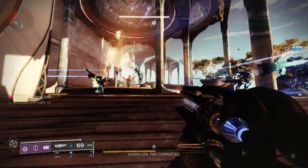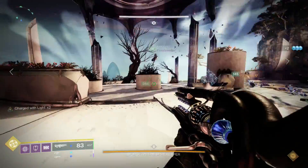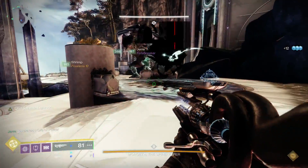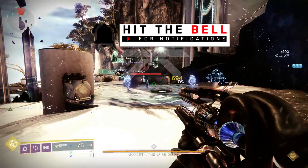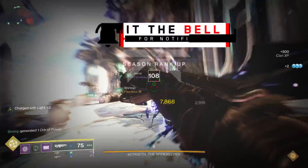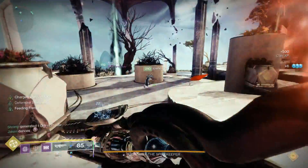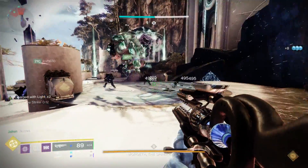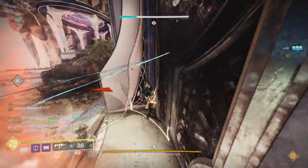Moving on to the third encounter against Morgeth — can the Scepter actually melt Morgeth? In the beginning part you're holding out against ads, and the Scepter is even better here because all the ads spawn in one little area, pretty much the exact radius of your stasis explosions. You just merk those guys every time they spawn.